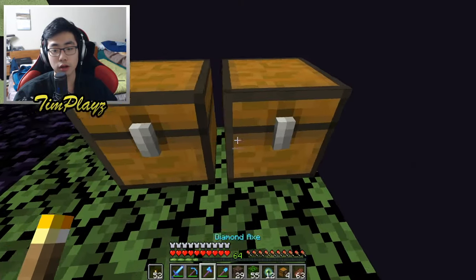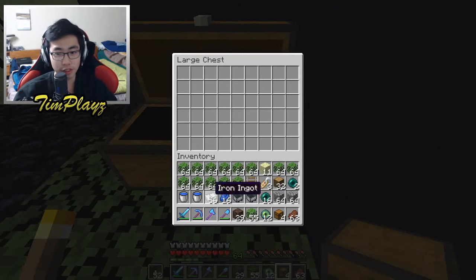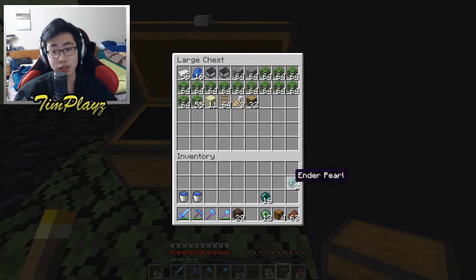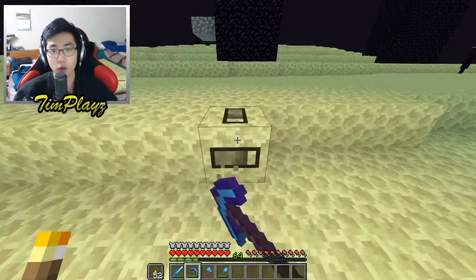Let's place down some chests and put away our stuff. I don't like how these chests don't connect when I hold shift — makes it really hard to build. I actually want to get a bunch of endstone so we can use those blocks in here. We're gonna head over and get some endstone.